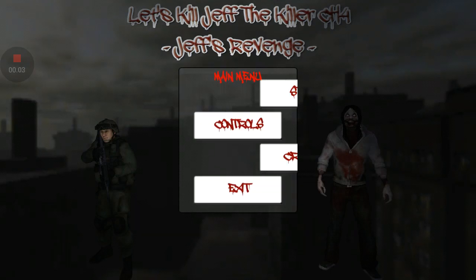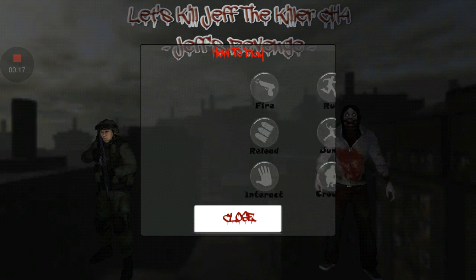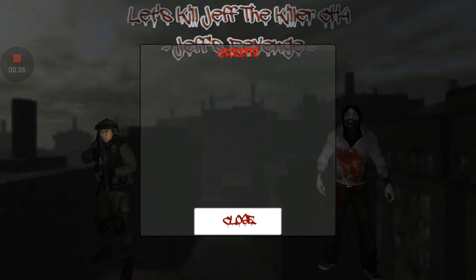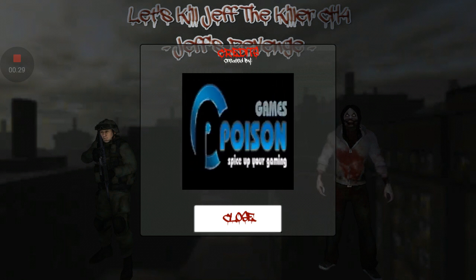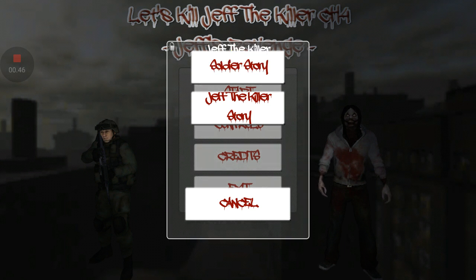Hello everyone, this is Anthony Gamer here and welcome to another Nostalgia series. Today you are going to watch me playing Let's Kill Jeff the Killer Chapter 4, Jeff's Revenge, on Soldier. Let's see the controls first. We got 8 buttons, different kinds of buttons. We're gonna see the credits here, made by Poison Games as always. Let's go with this soldier story first, and then we're gonna go with Jeff the Killer if we have enough time, since I've already replayed this on my channel. Let's do it.